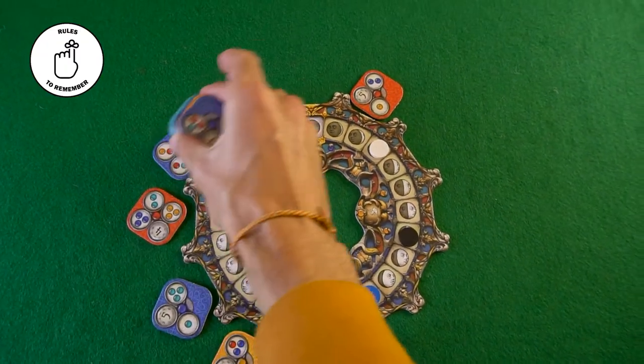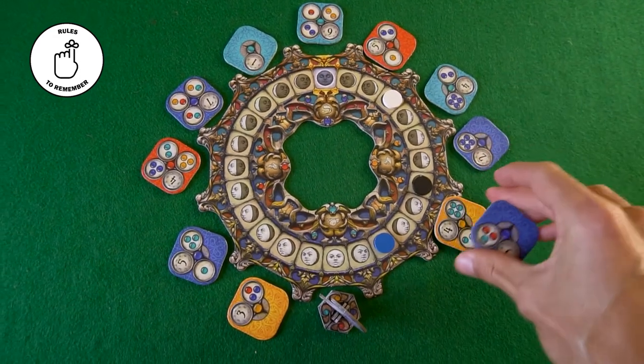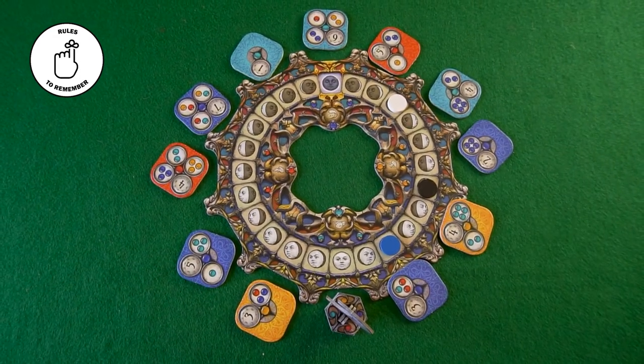Now the rules you have to remember. If at the beginning of your turn you only have two or one tile to choose from, you can refill the selection track. But remember you have to start that refill after the moon meeple. In your turn you always have to take one tile. You cannot replace or move any tile that you already played in your game area.